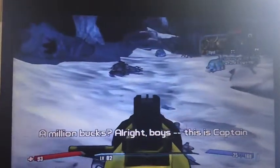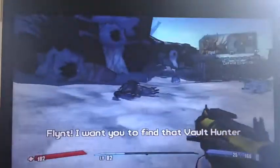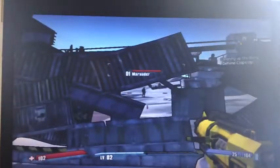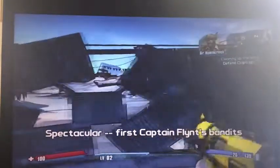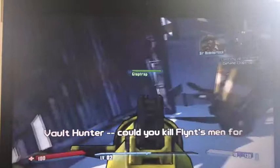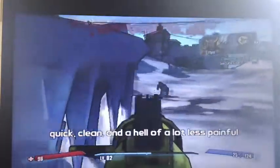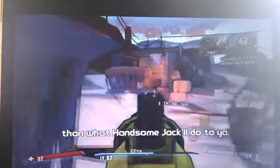A million bucks - Captain Flint orders his men to find the Vault Hunter and bring them in. Walking into the next section, an enemy offers a deal: if you give up, they'll just shoot you in the head quickly and cleanly, rather than what Handsome Jack would do.